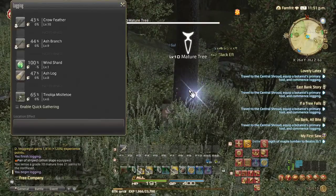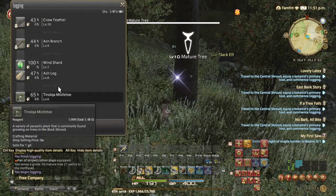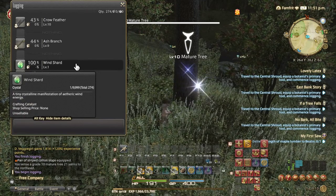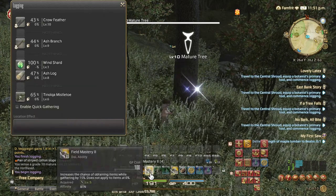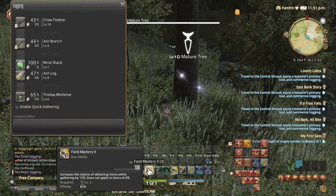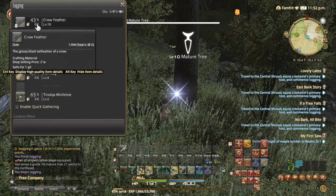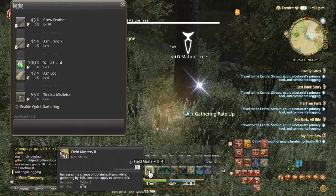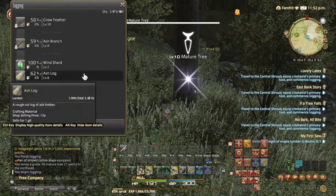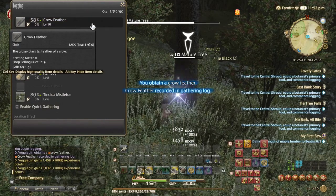If I click number two, there we go — that's the mature tree. It gives you a percentage over here based on your level. I'm level 13, so these are the percentage chances for you to acquire items when you cut. I'm going to use this spell — Field Mastery — which gives a 15% increase to the chance of obtaining items while gathering. This only works when you have this popup screen open. Click it — boom — and you see the chances just went up by 15%.